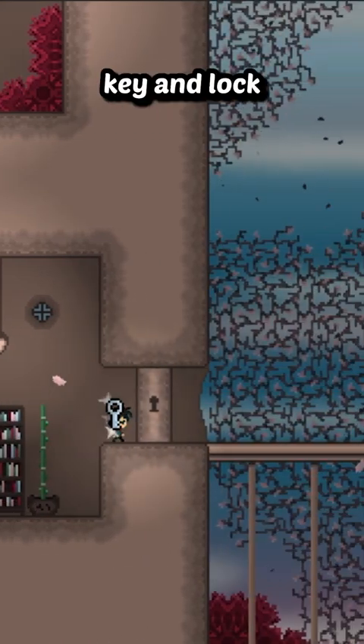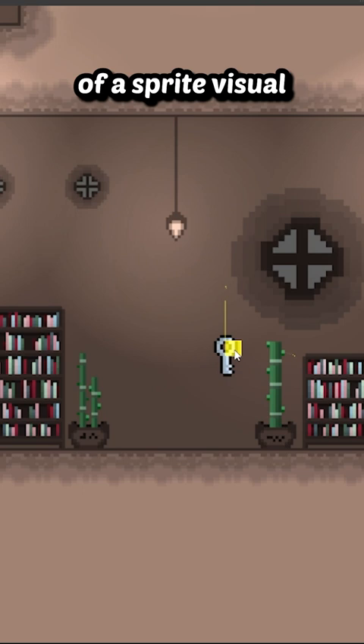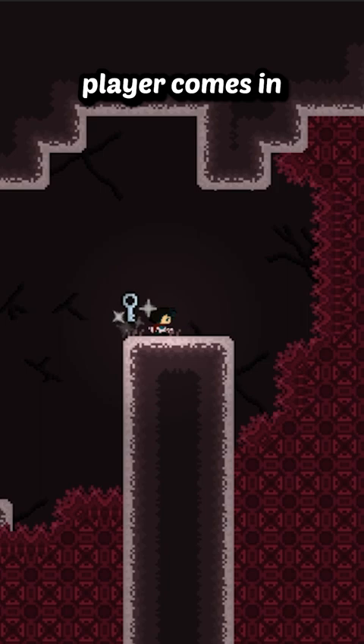Here's how this key and lock mechanic works in my game, The Path of Ren. First, there's the key, which is made up of a sprite visual, some particle effects for the sparkles, and a small circle collider to detect when the player comes in contact with it.